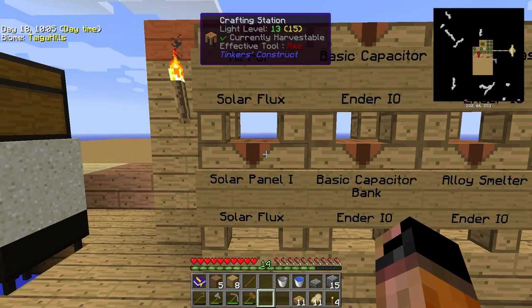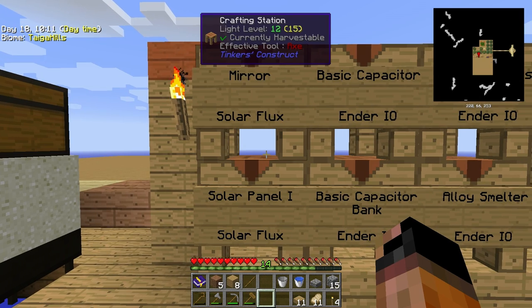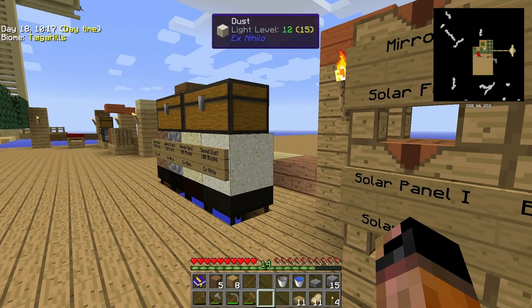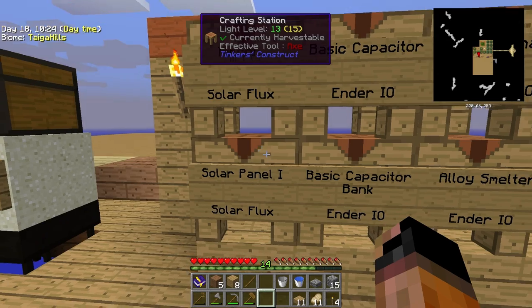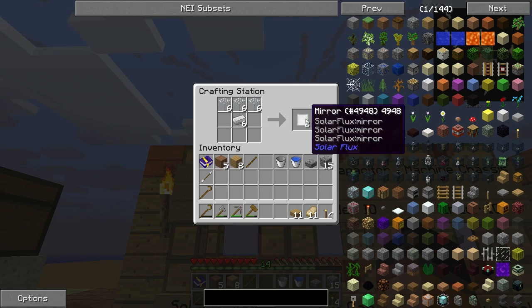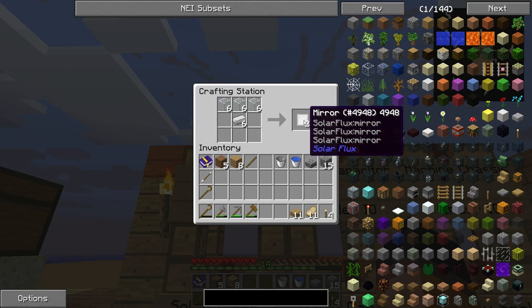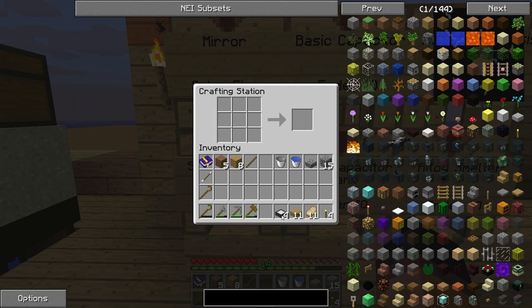It's a bit of a grind for today's episode in order to prepare, but I assure you it's worth it, because we will automate very soon. So, solar panel — what do we need? We are going to make four, and that's the recipe for the solar panel. We need some redstone, a few planks, and something above here which is the mirror. Every three glass and one iron ingot gives you two mirrors, so we're going to get twelve, and we're going to get our four solar panels.